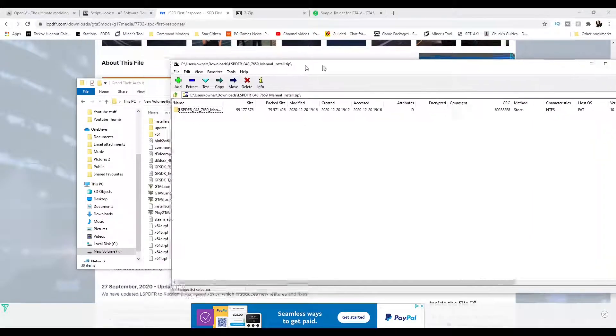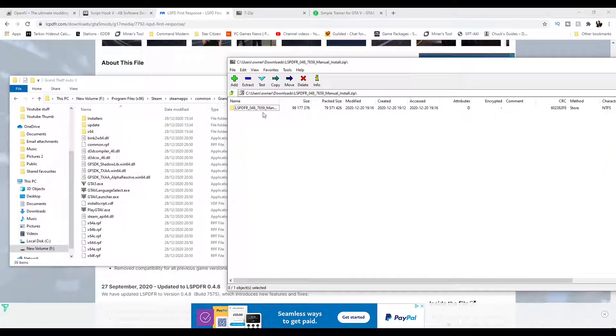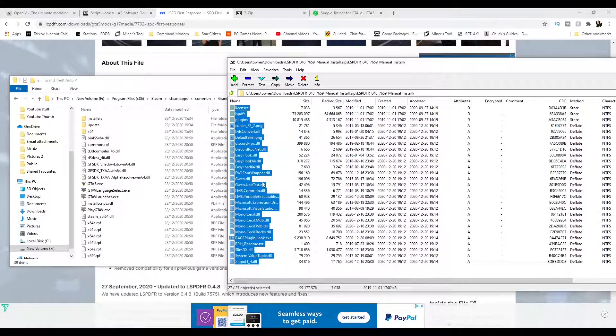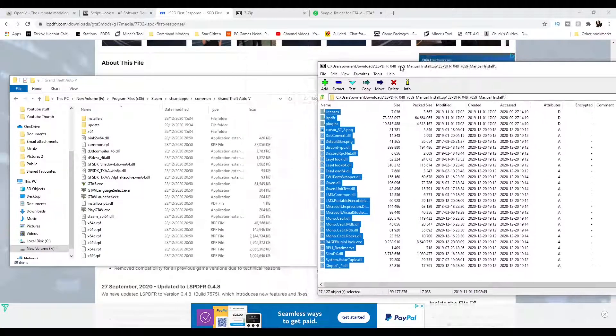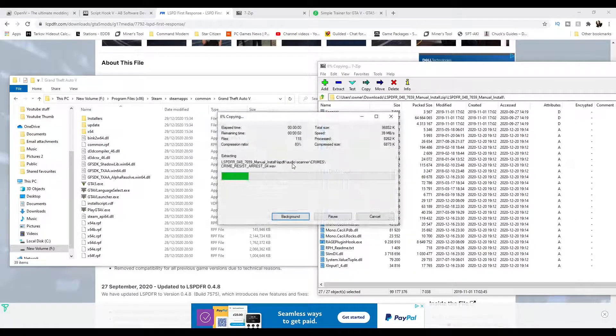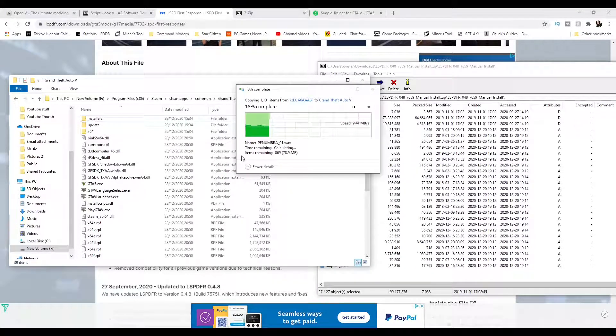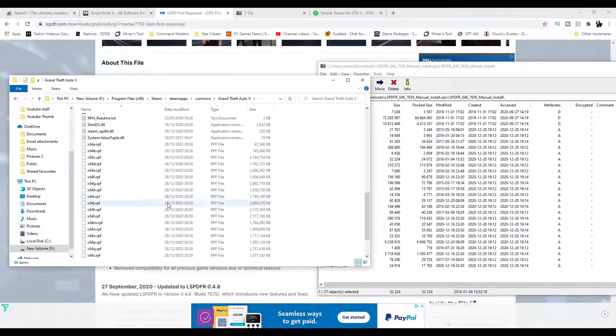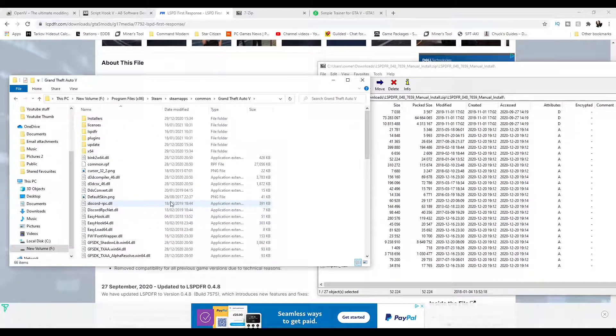Now I'm going to open up the LSPDFR manual install. You can see here — I'll move it across a bit — double-click it and all these archive programs are kind of the same. All we need to do is drag everything into the GTA 5 folder. You can either click Extract or just drag it all across, and there we go — it's now installing. Now that is your game file ready to play LSPDFR.